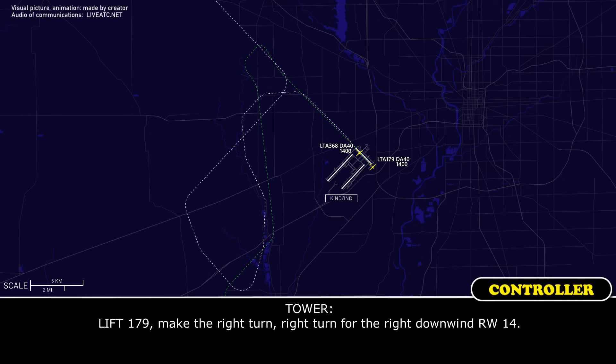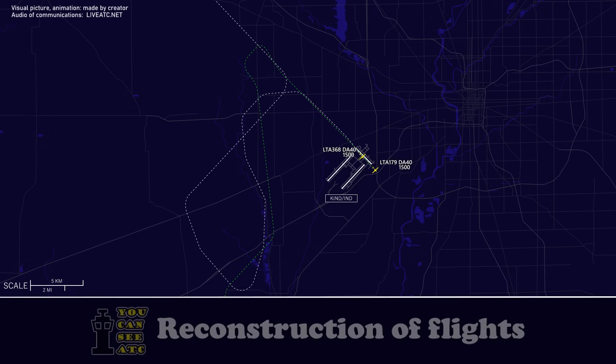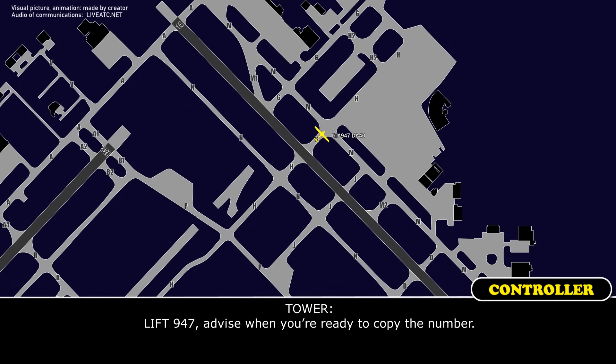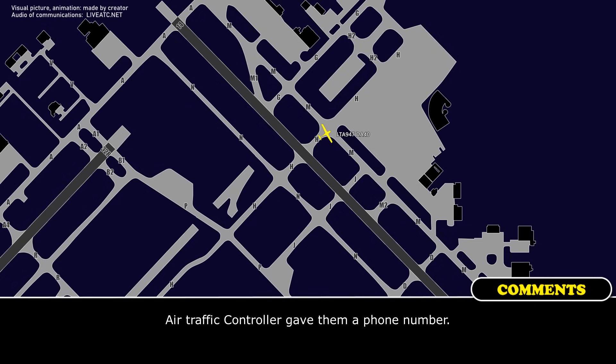Left 1-7-9, right turn for the right downwind runway 14. Right turn for the right downwind runway 14, left 1-7-9. Left 9-4-7, advise when you're ready to copy the number. Copy, 947. 947, copy.